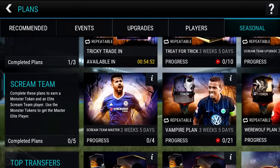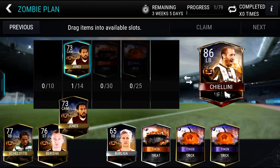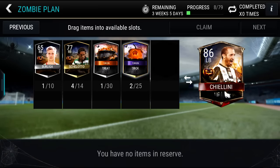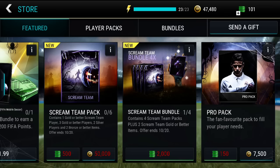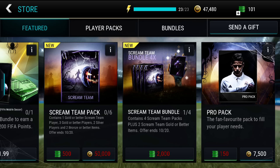So now let's go under the Seasonal tab. Can we actually complete some of these? We are getting started on completing some of these plans right here. We can maybe get the Chiellini one soon enough. I'm going to have to spend a ton of money to get the rest of those tokens. So that is pretty much going to do it for this pack opening, guys. Thank you guys for watching. Sadly, we did not get an Elite card, but we did get tons of tokens.